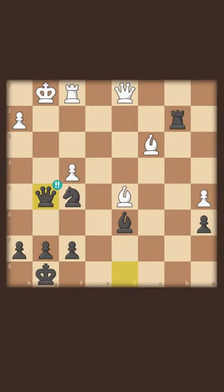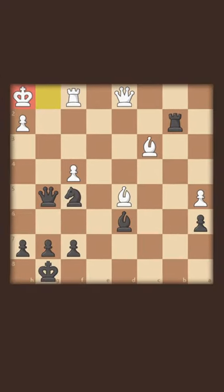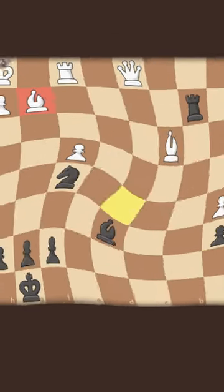So white can't accept the sacrifice and instead plays king to h1. And now how does black win here? It's not queen g2 check, because the bishop takes. So what do we do here?